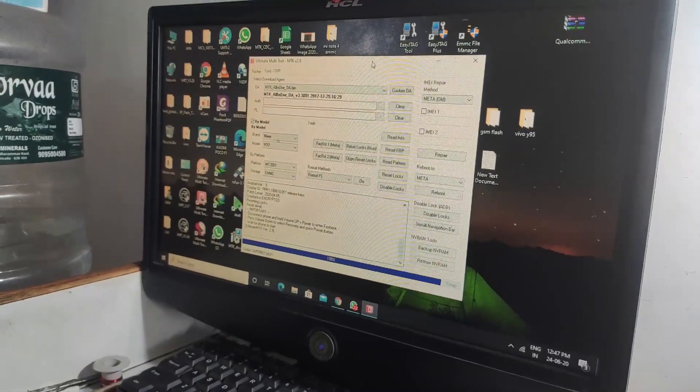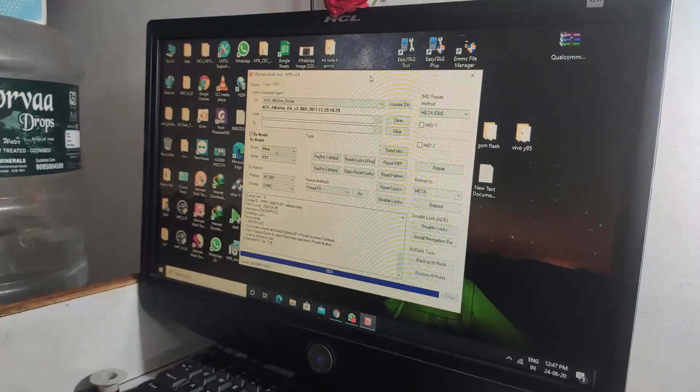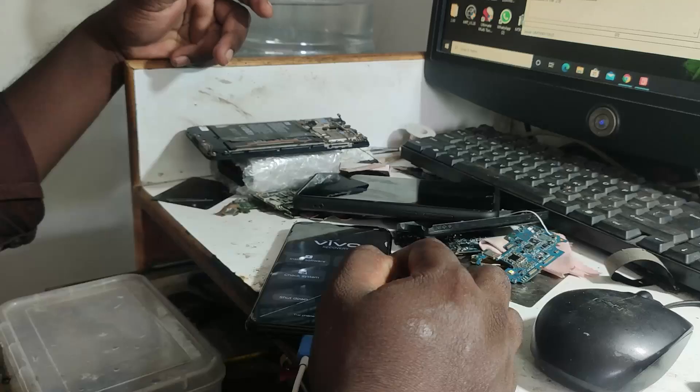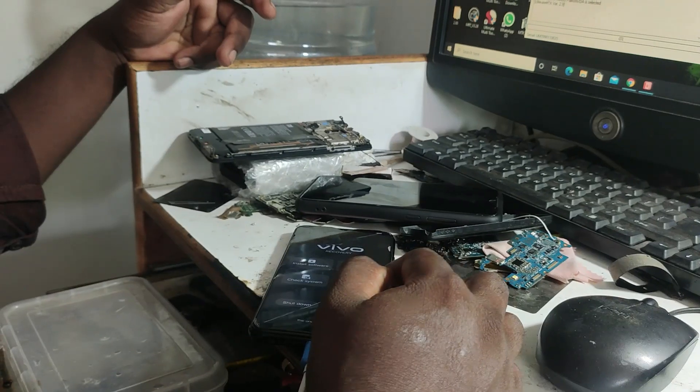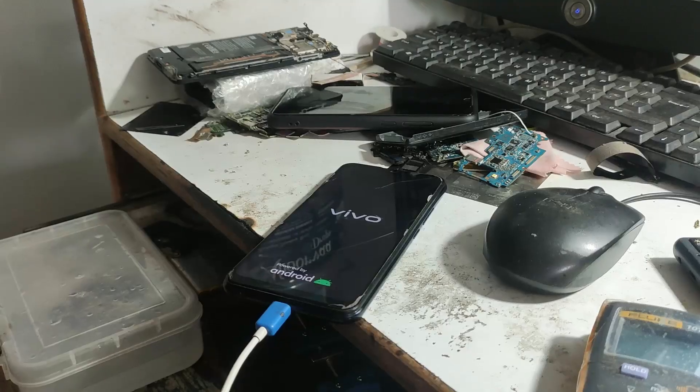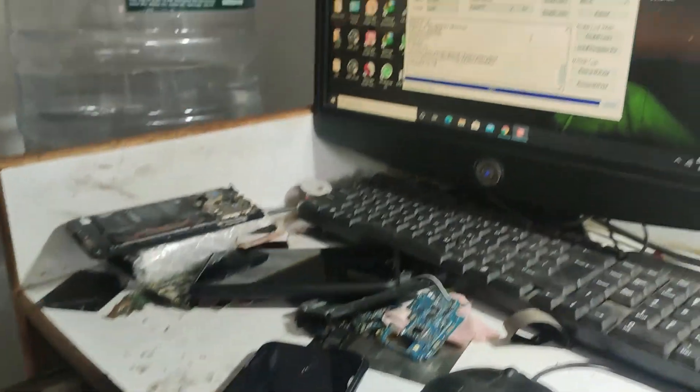Now we are entering Recovery Mode. This requires the Volume Plus and Volume Minus buttons. In Recovery Mode, select Reboot — it will automatically erase the pattern. The mobile pattern is now unlocked.